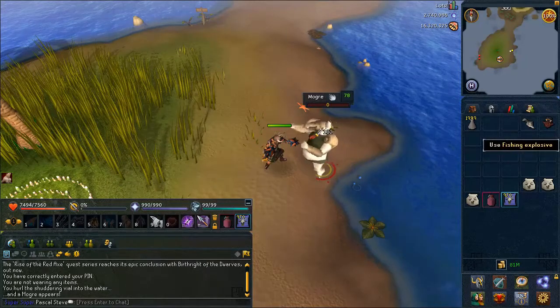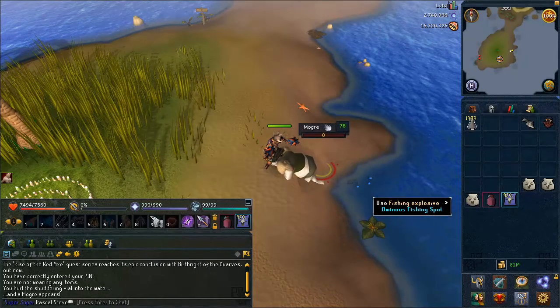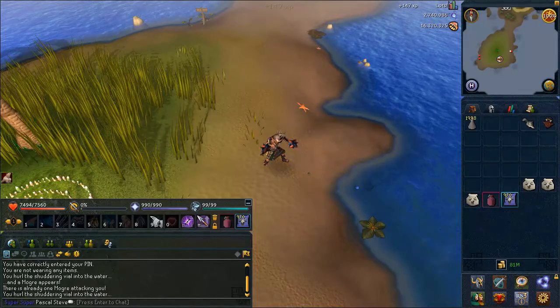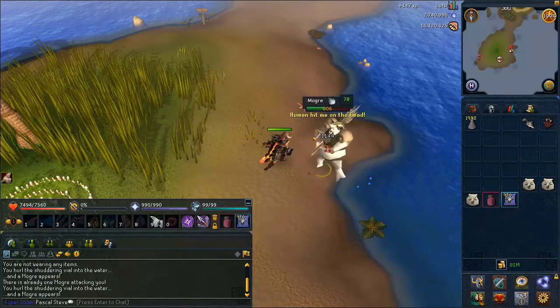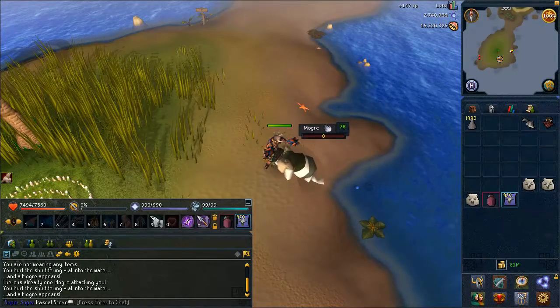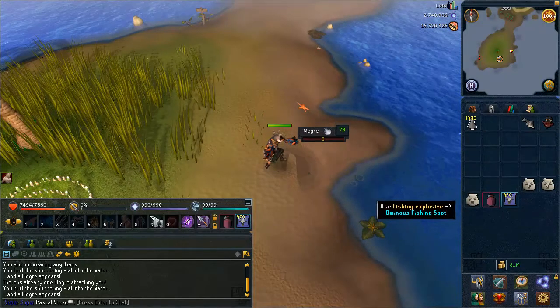Just a quick one before I forget — I'm just using Momentum with Dry Gauze and Bandos, nothing too special. I forgot you have to stand one square away and throw the fishing explosive that you get from Slayer Masters, and then you're good to go.